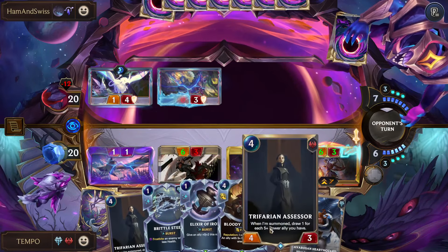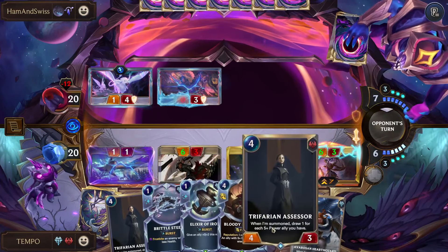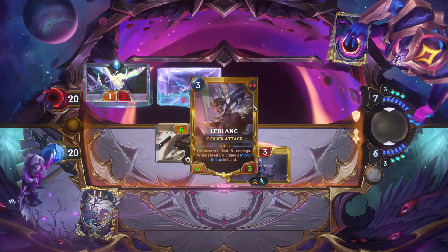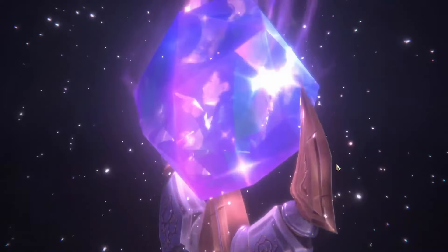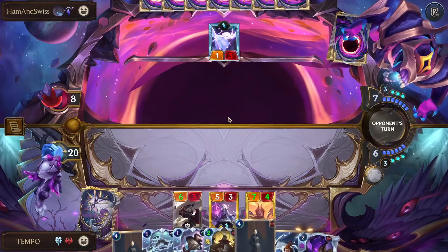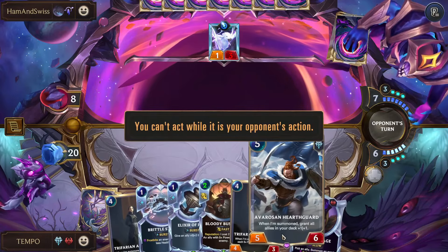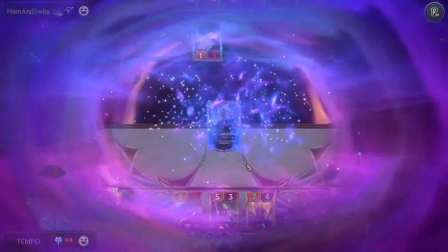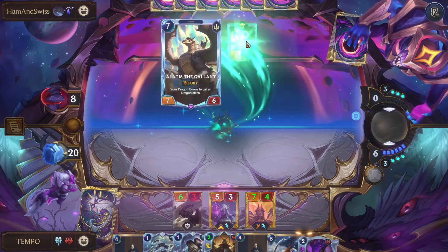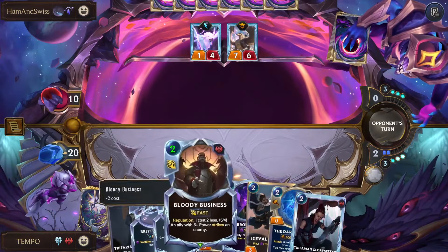They're just giving it to us — best case scenario! Now the Assessor is going to draw us three. We have hand space, so it's probably better than playing Hearth Guard. I kind of just want my rally unit as soon as possible. We do Assessor — one, two, three draws. I probably also want to Bloody Business that unit just to get the Lattice off the board and keep their board down.